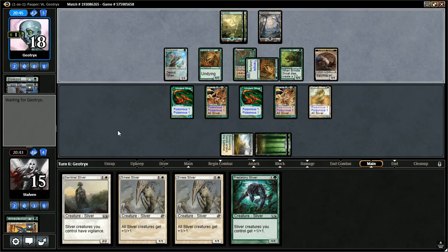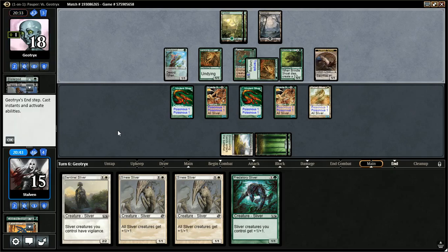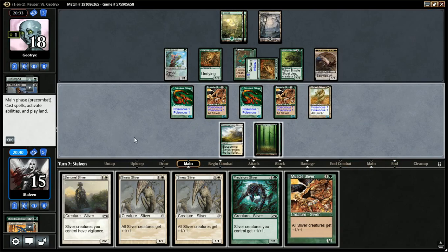Opponent is deciding what he's going to do after combat. I'm sure he has plenty of tricks in the bag. Is this a Doomblade? Opponent passes a turn — he may have a Doomblade and is just waiting to use it. Well, we definitely have the Lords, that is for sure.